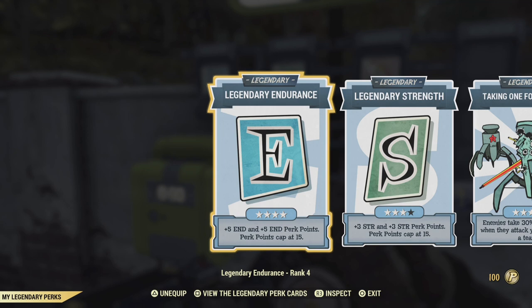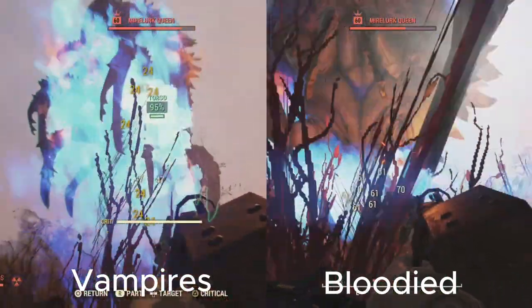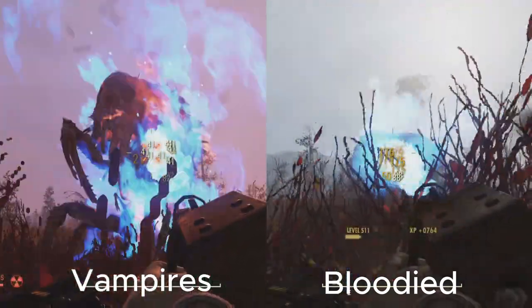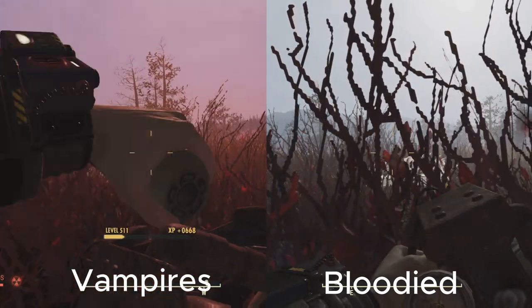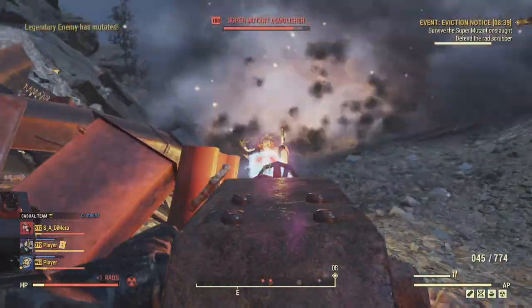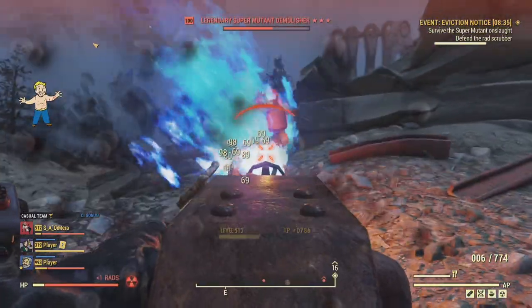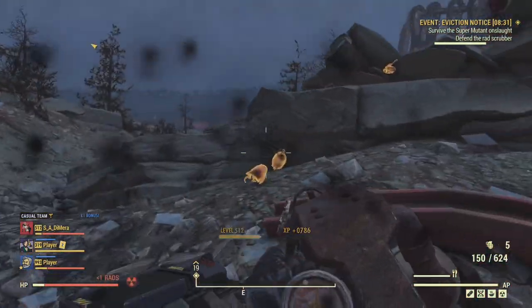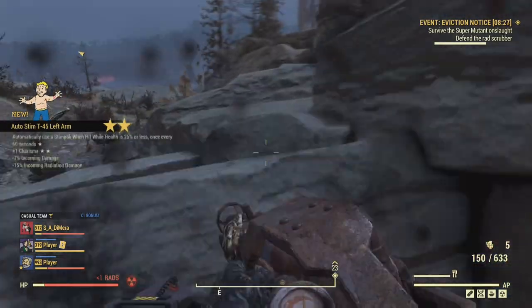Next up, Strength and Endurance — you cannot go wrong using any of the special attribute cards in your build. Now let's take a look at a more competent enemy and see how these two Holy Fire variations stack up. Though bloodied was able to finish the enemy off a couple seconds earlier, the Vampire's was not too far behind. This was due in part to how effective the faster fire rate perk truly is. The Holy Fire is essentially what the community considers a god roll for a Vampire's flamer.